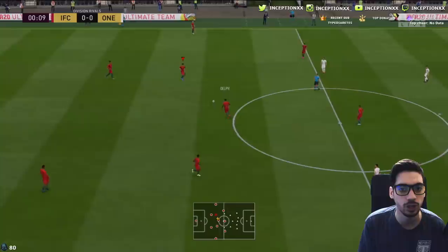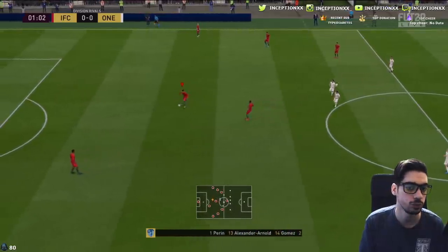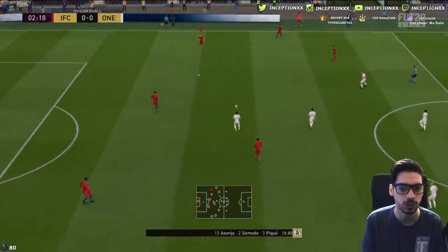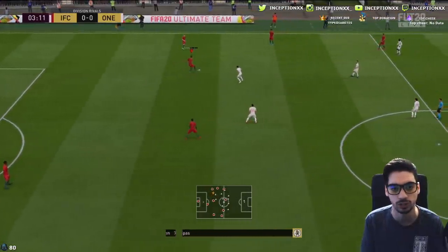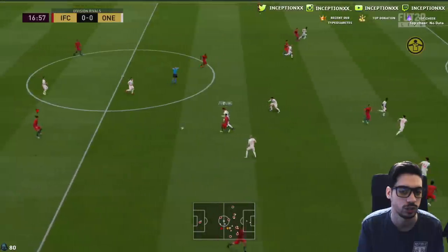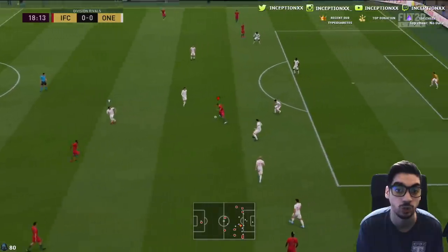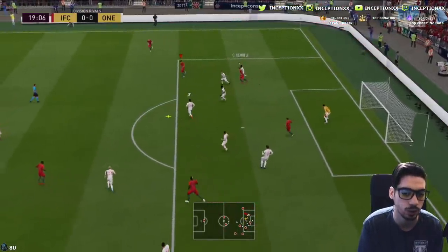Even in the picture this guy looks huge. Let's see what his movement is going to be on the ball — that's a very important thing for me. The dribbling is not going to be that responsive, but you can see he's actually huge in-game. 6'4" is definitely very noticeable with him. His general movement on the ball isn't necessarily the fastest. Even when he does skill moves, it's not the greatest. As a centerback, it's not going to be a super fast card, but we're going to see what he's like defensively.